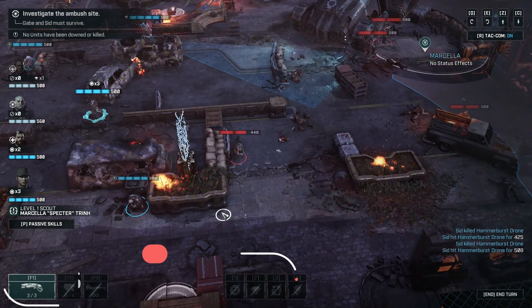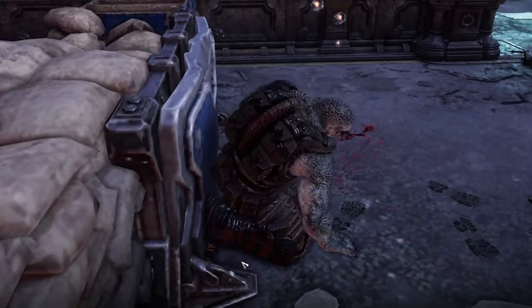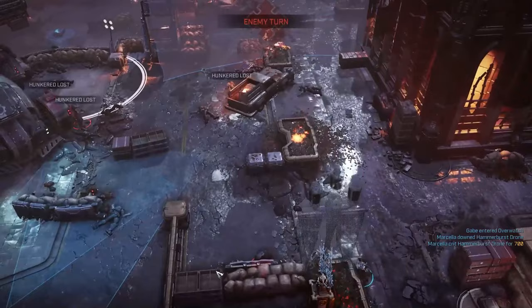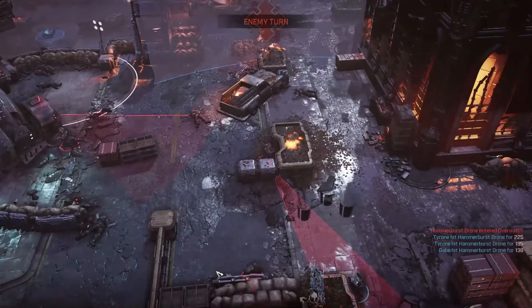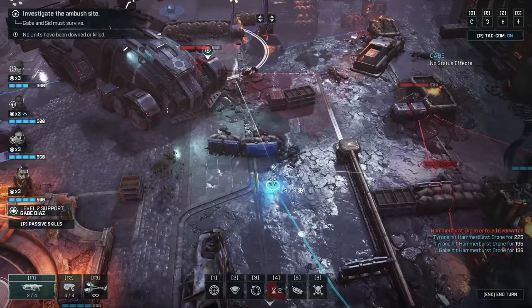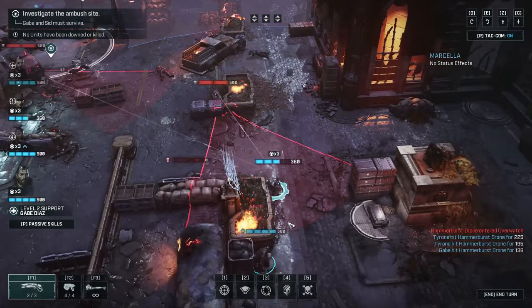Gears Tactics is a surprising spin-off that turns the fast-paced Gears of War series into a tactical turn-based strategy game. Set 12 years before the first Gears of War, it follows Gabe Diaz on a mission to assassinate the Locust scientist Ukkon. The gameplay is similar to XCOM, with players strategically placing squad members and making tactical decisions in each turn-based mission. One standout feature is the down-but-not-out mechanic, allowing squad members a chance to be revived. Executions on downed foes provide extra actions, a familiar feature from the Gears of War series.